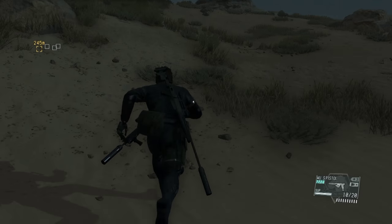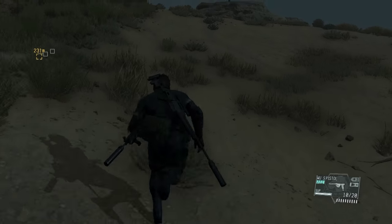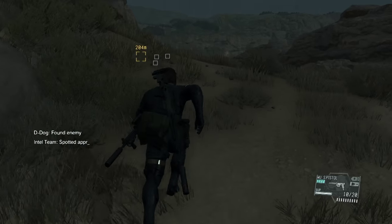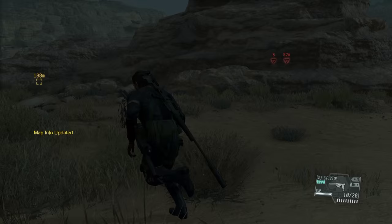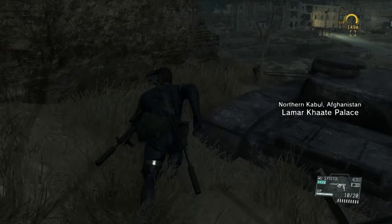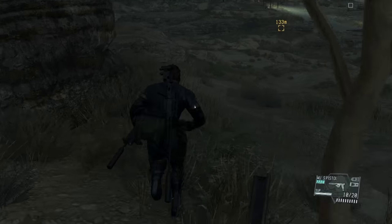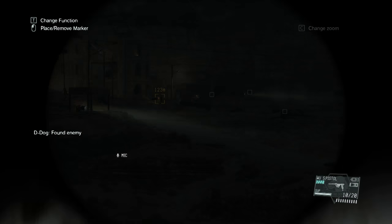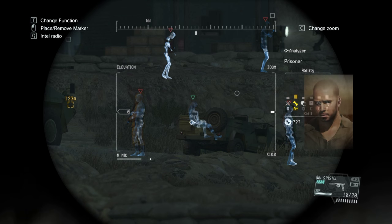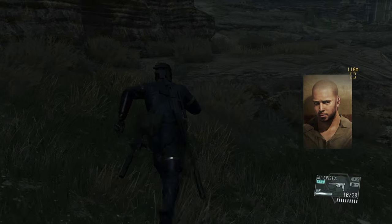The problem with doing it this way is that you have to infiltrate two sites instead of just one where the prisoner is right now. D-Dog spots those two soldiers over there — they're always there, but if you run you can avoid them just by running past that rock. The prisoner you need to extract is right there in that jeep — he's an A+ guy, so this is definitely worth it.